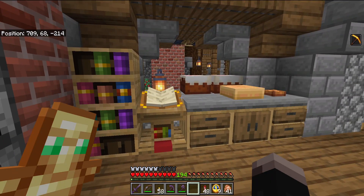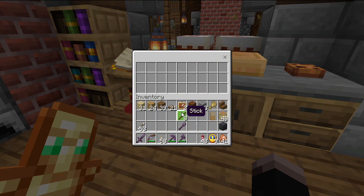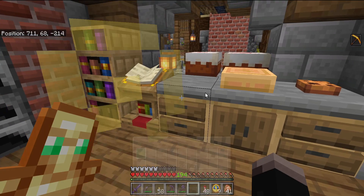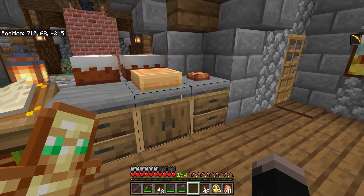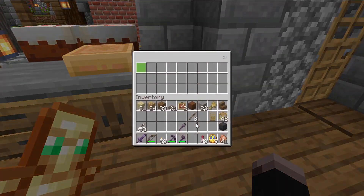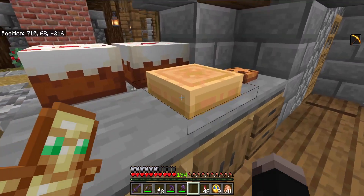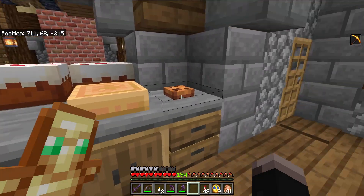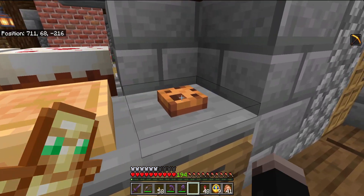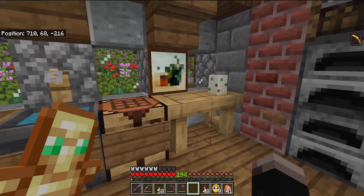Speaking of functional items, if we take a look over here at the counter, we have these cabinets and drawers. You can actually open this up, put stuff inside, and come back later - your stuff is still here, safe and sound inside each one of these cabinets. It looks like they hold about a chest's worth. We also have some placeable items - I made a placeable pumpkin pie and a placeable cookie to set on the countertop. You can't click them and eat them, but they are decorative.